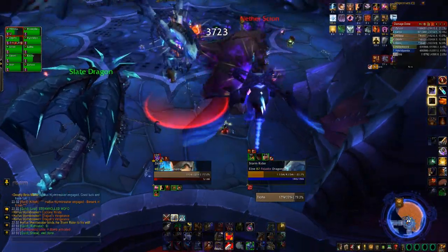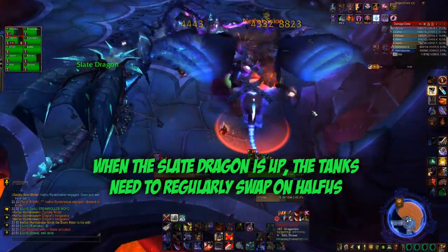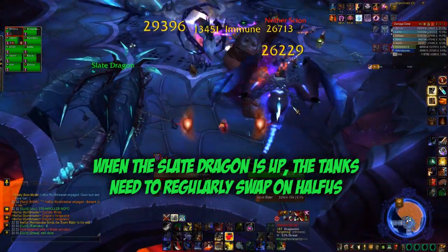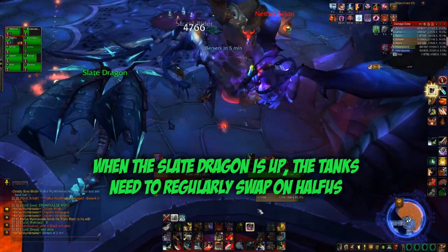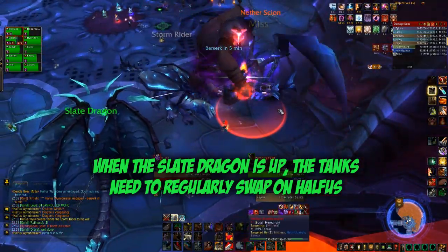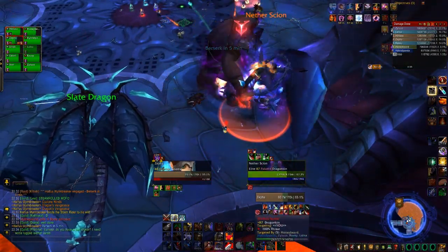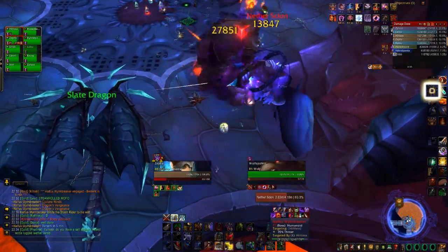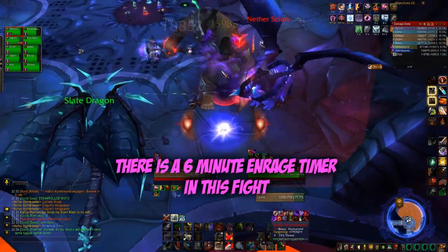Meanwhile, the other tank has freed the Nether Scion, which means the Mortal Strike is going to stack up slower. The good thing about this combination is there isn't that much AOE damage going on, so the healers can focus their energies on keeping the tanks alive. This fight is very front-loaded — you need to burn Heroism early to kill the drake quickly, and once you have done it, it shouldn't be too difficult.